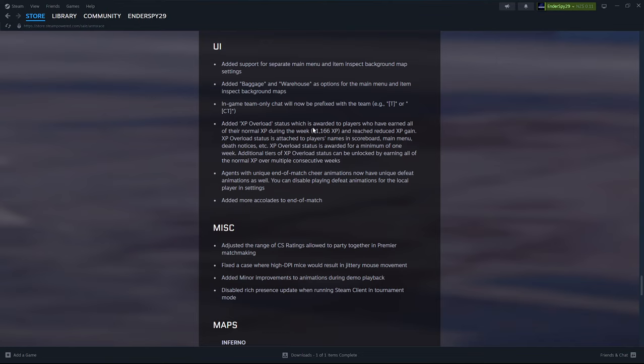XP Overload — let me explain this. When you've reached your max amount of XP for the week — that's 11,166 XP — and XP gains reduce drastically, XP Overload is a badge attached to your profile visible in the scoreboard and main menu. XP Overload status is awarded for a minimum of one week, and additional tiers can be unlocked by earning all normal XP over multiple consecutive weeks. It rewards both reaching your XP cap and continuing to play beyond it — probably to promote longer sessions and more players.